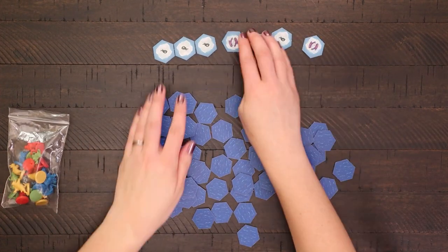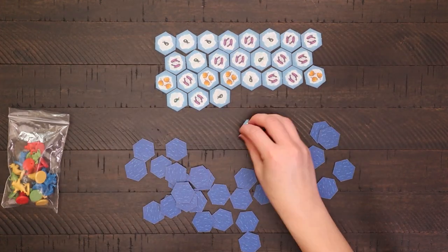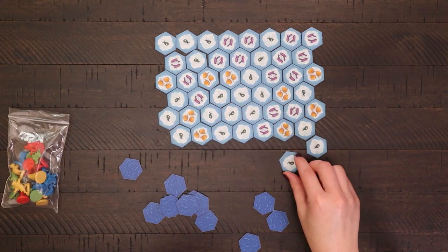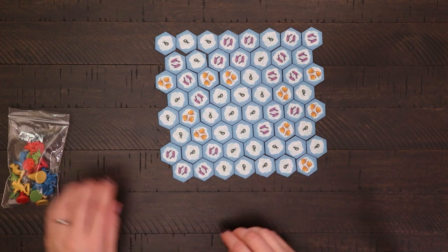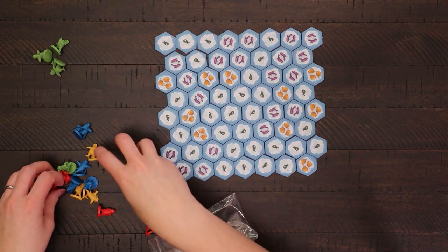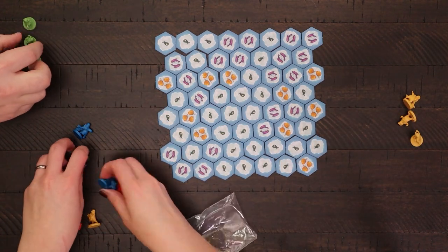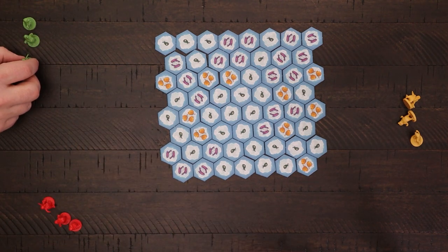Shuffle the fish tiles and place them face-up in the middle of the table in an 8x8 grid. Please note that the rows will alternate between having 7 and 8 fish tiles each, due to the hexagon shape of the tiles. Each player selects the appropriate number of penguins in their chosen player color: in a 2-player game, each player uses 4 penguins; in a 3-player game, 3 penguins; and in a 4-player game, 2 penguins.